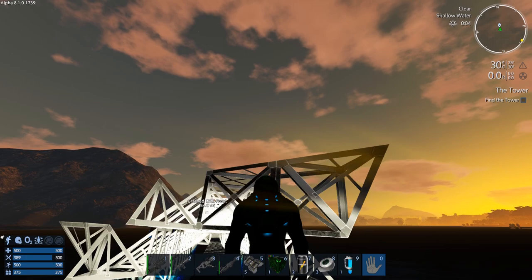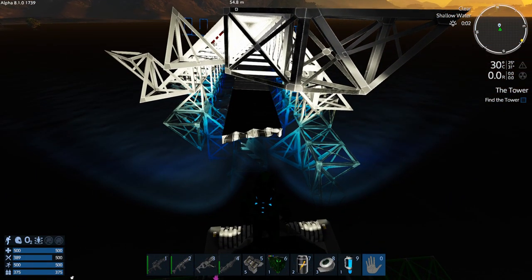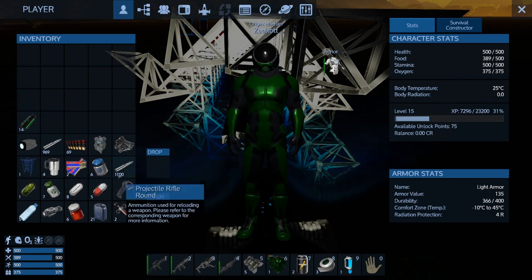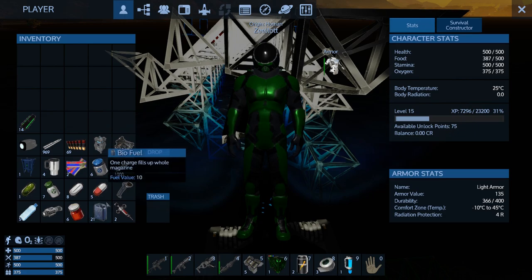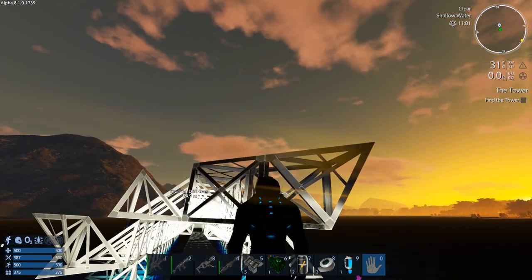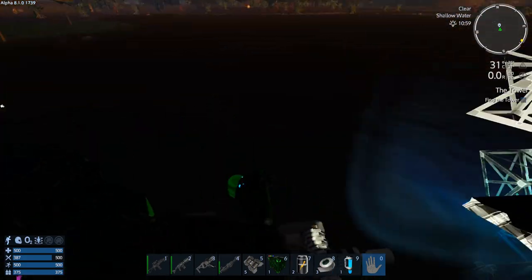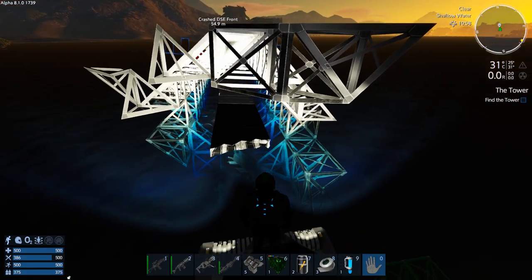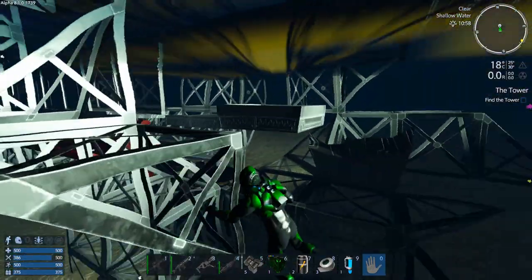We've got to get down to that door there, so we're going to jump. We've got a core on us, a little bit of food — good enough. We've got a lot of ammo. We've got no oxygen though, so we've got to be quick if we're in the water. We can't use up too much of our oxygen in our suit.